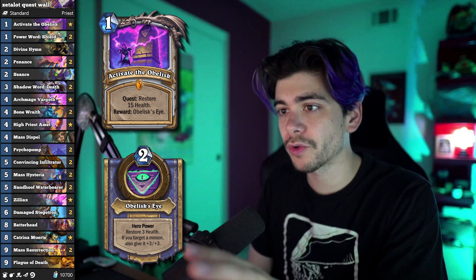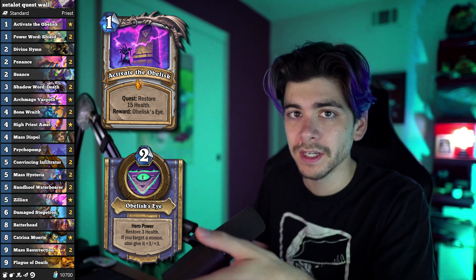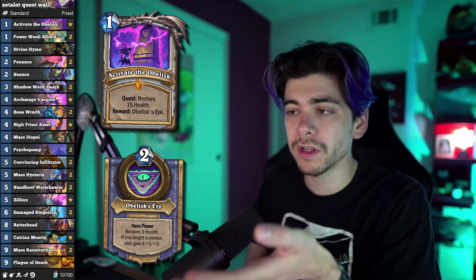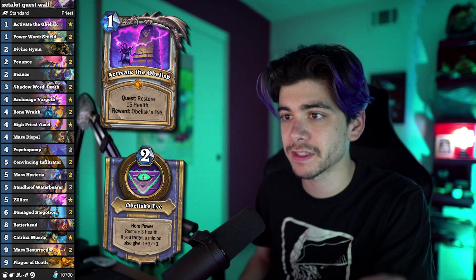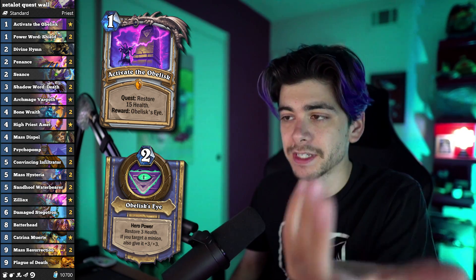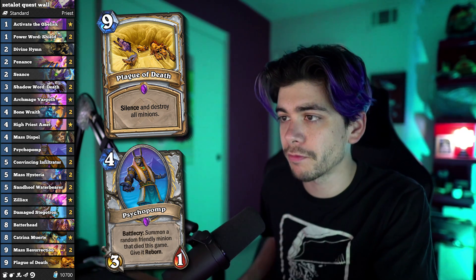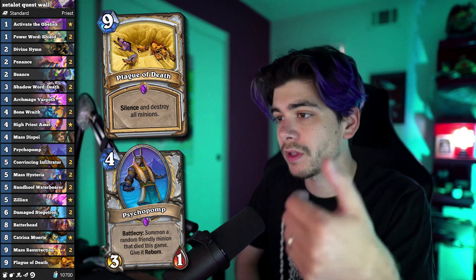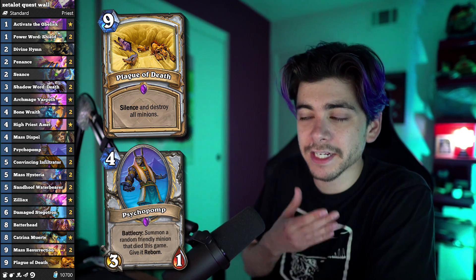It feels like you'll have enough gas to destroy pretty much anything aside from warrior. I haven't really seen any warrior so I didn't get to test this against that, but with some well-placed Katrinas, seances, and high-roll mass resurrections you'll probably beat them. This deck feels nuts. I might want an extra plague of death because I've been seeing so many mages - you really need that extra board clear. I'm thinking maybe swap a met for a plague of death, since met wasn't doing too much work, and if you mass res and pull a met, your batter heads and stagos end up having seven health which could bite you.